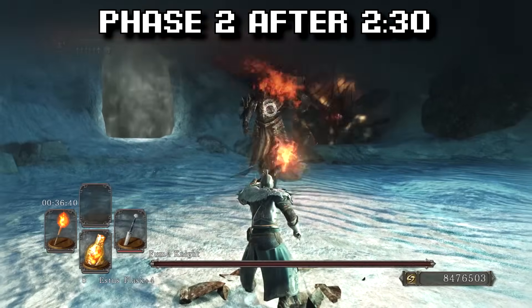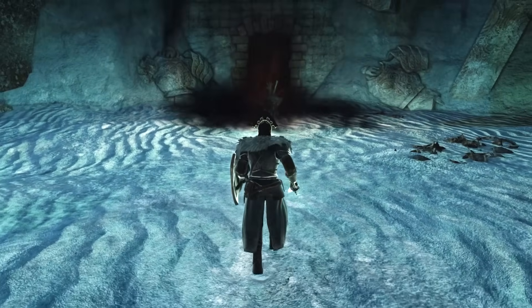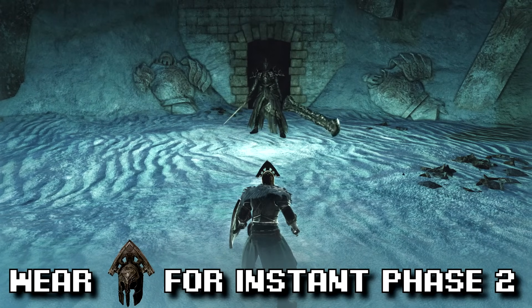And if you really want to lose, wearing Velstadt's helm will trigger him instantly into Phase 2.